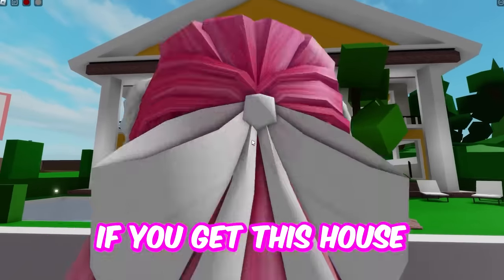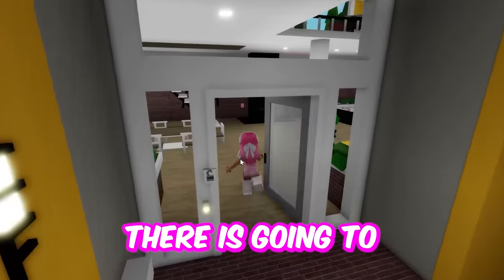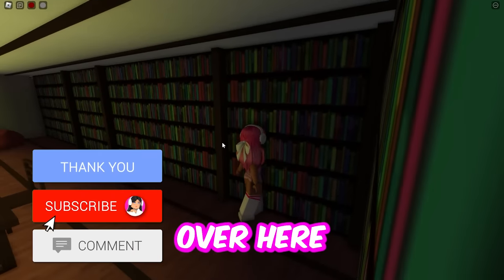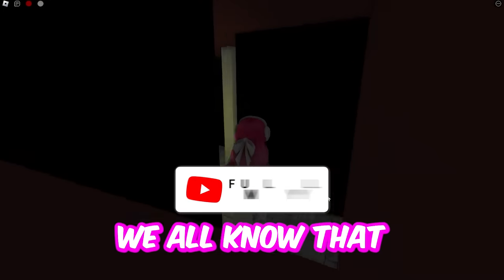For the next one, if you get this house right here and go inside to the basement, there is going to be a secret room inside of a secret room. That is just wild to me. So you go over here and click this button, and that's the first secret room — we all know that.